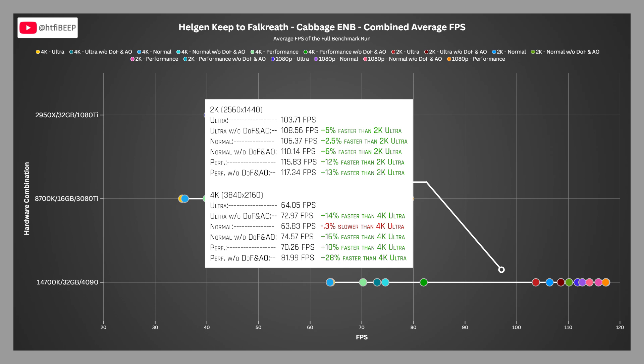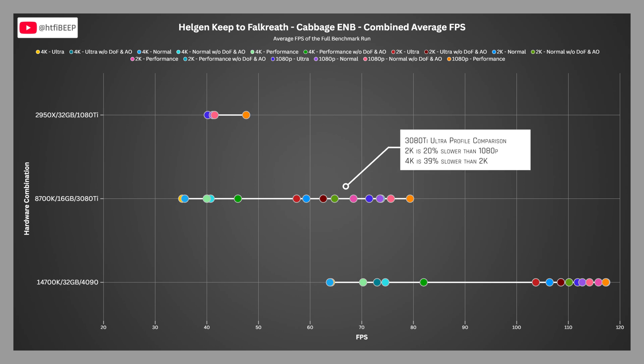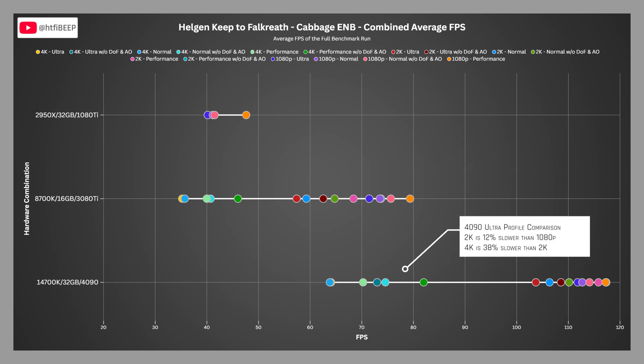Regarding the ultra and normal profiles, I re-ran the benchmark 5 different times to validate that normal performed worse than ultra. In two runs normal was slower by 0.1 and 0.3%, in one run it was identical, and in one run it was 0.1% faster. It's fair to say normal and ultra produce very similar performance numbers in this benchmark. Comparing the ultra profile FPS on the 3080 Ti, 2K is 20% slower than 1080p and 4K is 39% slower than 2K. On the 4090, 2K is 12% slower than 1080p and 4K is 38% slower than 2K.